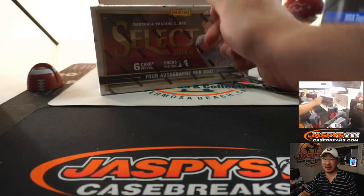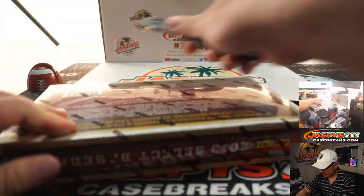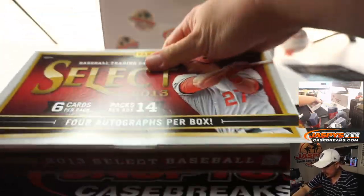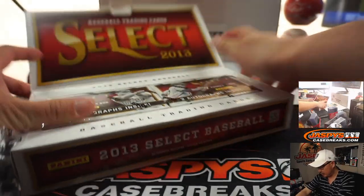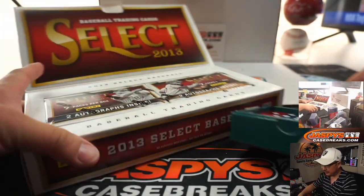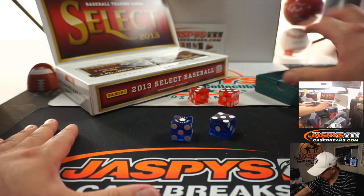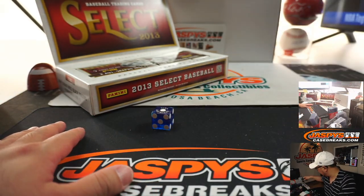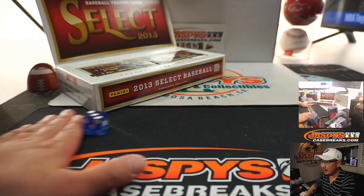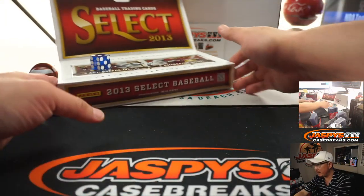We also have to figure out which mini box we're going to do. Let's bust this open. On the dice roll, we'll go one, two, three for the left side and four, five, six for the right side. I'm going to select that Viva Las Vegas one right there. And it's three, so one, two, three — left side.